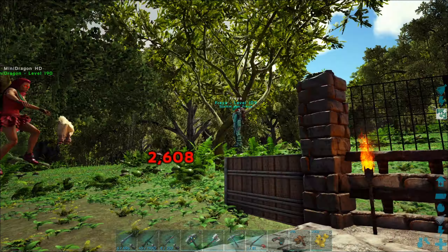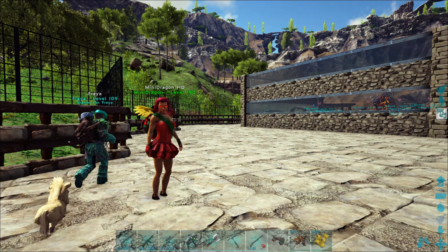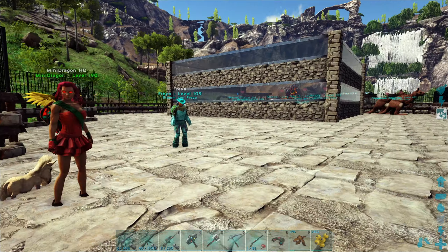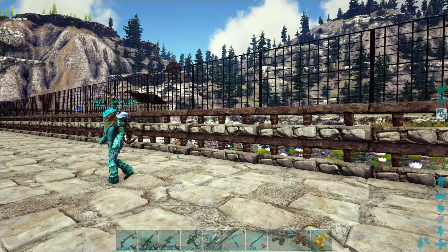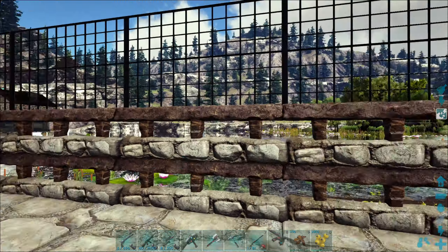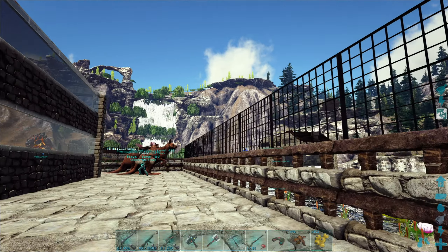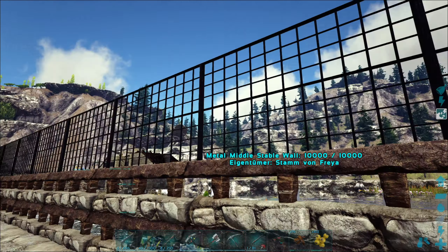Runter vom Tor – zack, das Tor ist auf! Ich hab gerade drauf gedrückt. Aber da muss man natürlich dazu sagen, den unteren Teil hat hauptsächlich Chris gebaut, der heute leider nicht da ist. Ich finde auch gut, dass er hier diese Gitter von der Mod genutzt hat, dass das nicht so eine Mauer ist.